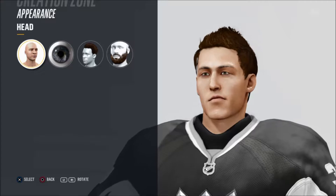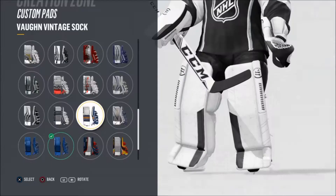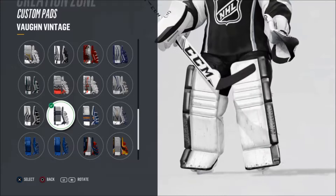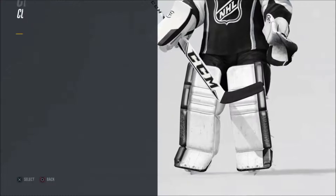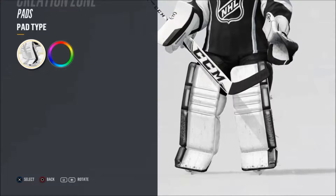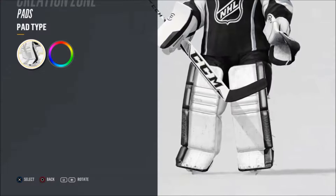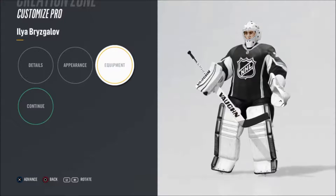Let's move onto his equipment. I don't know much about goalie equipment, but we'll figure it out. Those are the pads Ilya uses and he has a Bauer goalie stick, so we'll make sure he gets that. I'll be right back when Ilya Bryzgalov has all his equipment sorted.